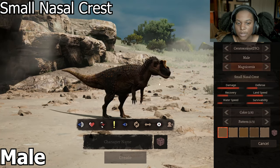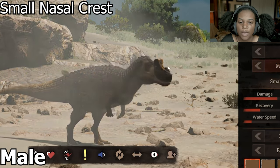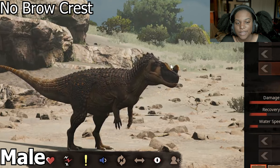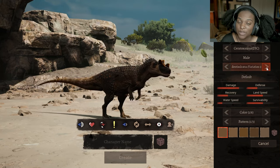Number 4 is our small nasal crest — basically you don't have such a big bump right here. It's a lot smaller and it's rounded out. And then our no brow crest, we don't have the ones over the eyes. Those are smaller, but we still have our long horned one at the tip. Then we're back to our default.